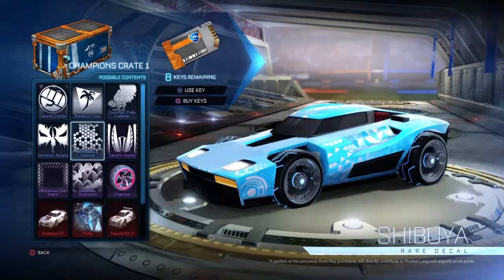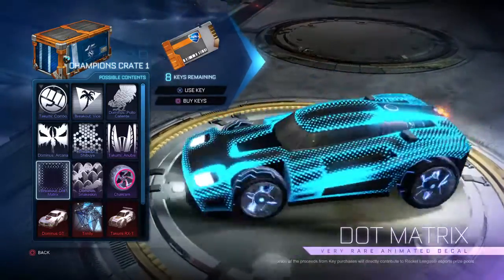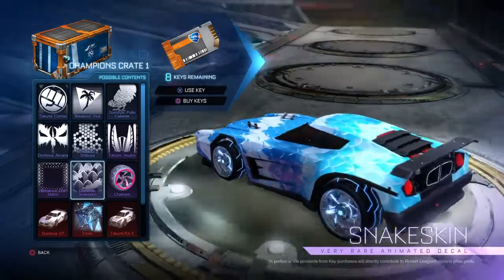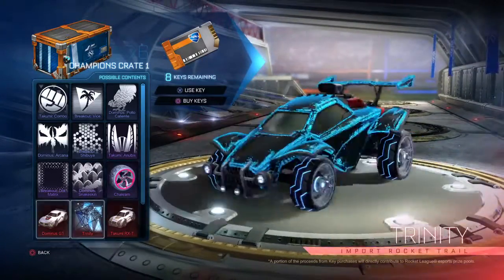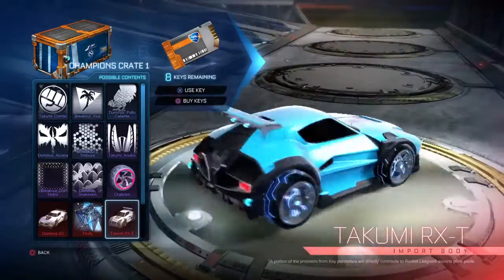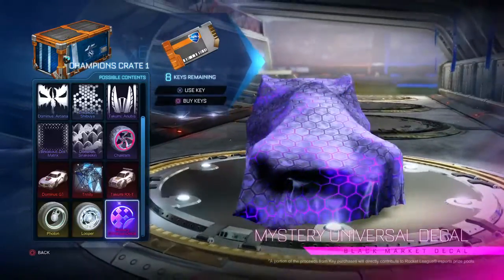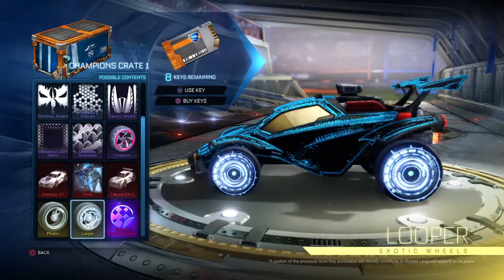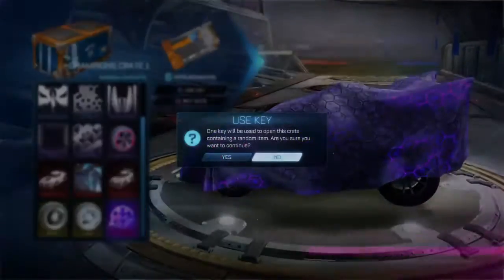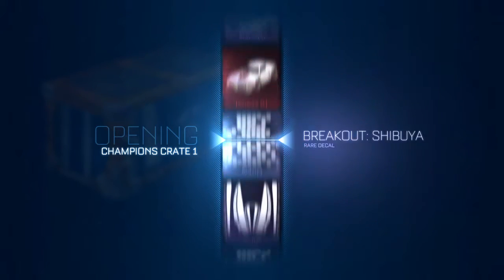From Champions One you can get a lot of pretty cool skins. I really like the Takumi Anubis or the Breakout Dot Matrix — I wouldn't mind either of those. The Domino Snake Skin with the right color combination looks pretty cool, and the Chocolate Rolls is also very cool. Obviously what you want is the Dominus GP. I like the look of the Trinity but I really hate the sound. My friend unboxed the Takumi RXT — I like the look but not how it plays. There's a total of four mystery decals and I'm pretty sure you can get them throughout both packages.